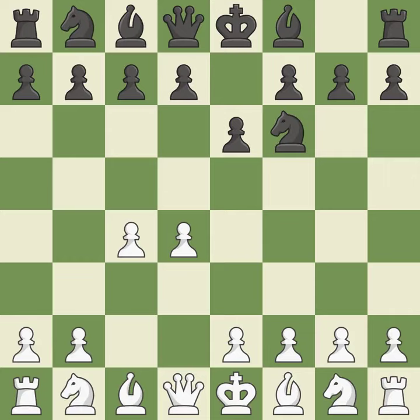The move E6 creates a line for the dark-squared bishop, sets up a rapid castle, and prepares to push a pawn to D5 and recover the piece if it is taken. C3 develops the knight to fight for the E4 square and to control D5.